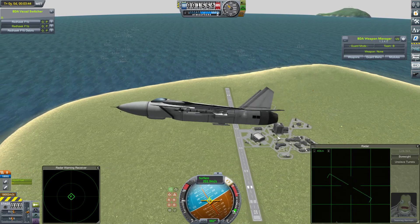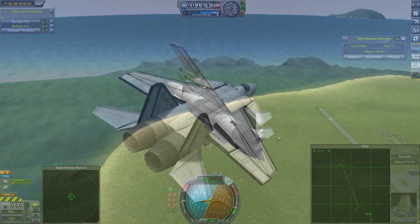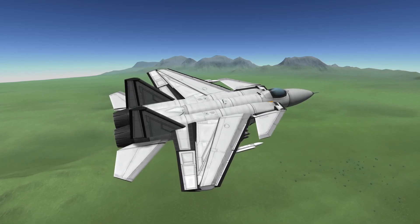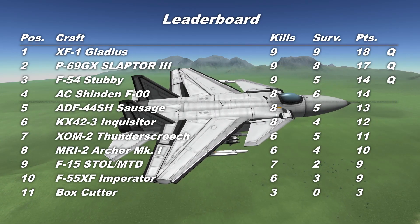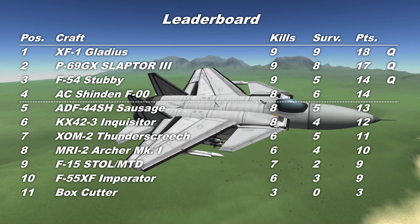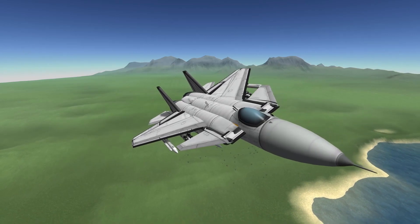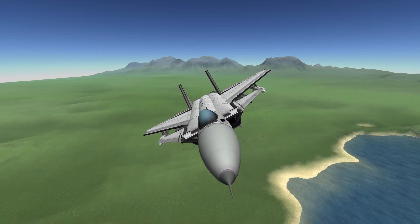The F-15 not managing the three wins out of three, and certainly not managing the perfect victory they needed in that last fight. The F-15 STOL MTD - a solid craft and a solid contender, perhaps lacking that little bit of edge to really dominate in some of those fights. A beautifully made craft with a lot of attention to detail. With seven kills and two survivors, the F-15 currently sits on nine points, putting it in ninth, just ahead of the F-55 Imperator. It is very good news for Monzania Strike and his F-54 Stubby, which has now guaranteed itself a place in this season's final. A huge thank you to Josh for this craft - I hope you're back from deployment soon and able to watch these videos.